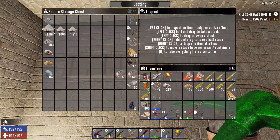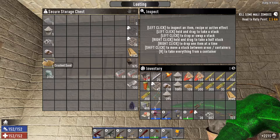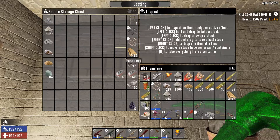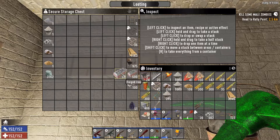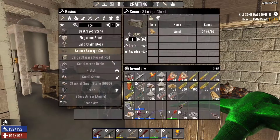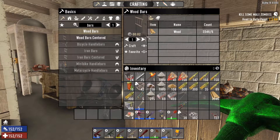Let's go ahead and grab a lot of what we have here — concrete, I think we're going to need every bit of it, cobblestone too. We also need bars, so we're going to take all of this forged iron and make some wood bars, let's do about 50.